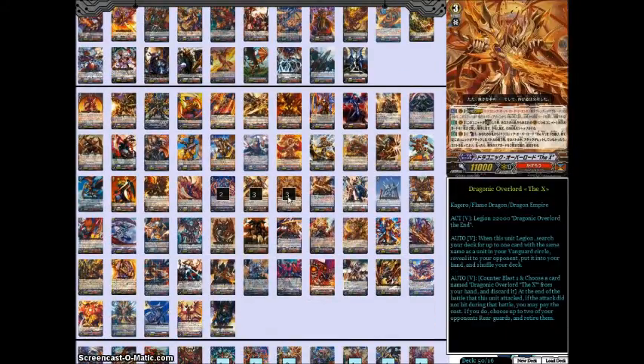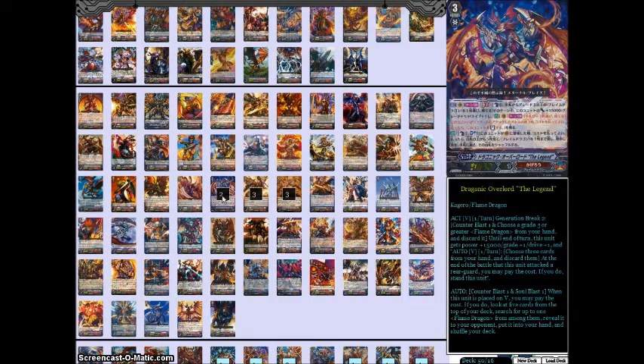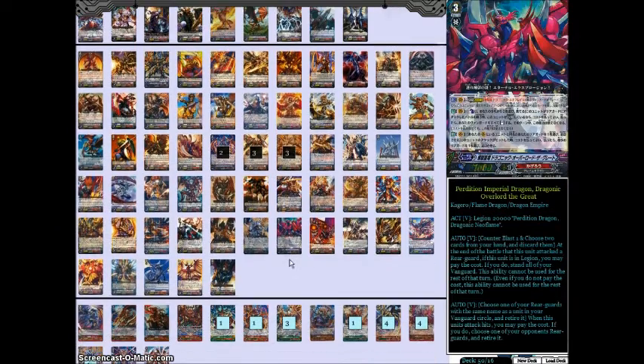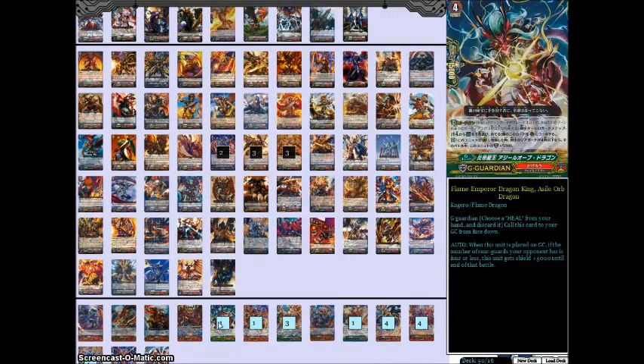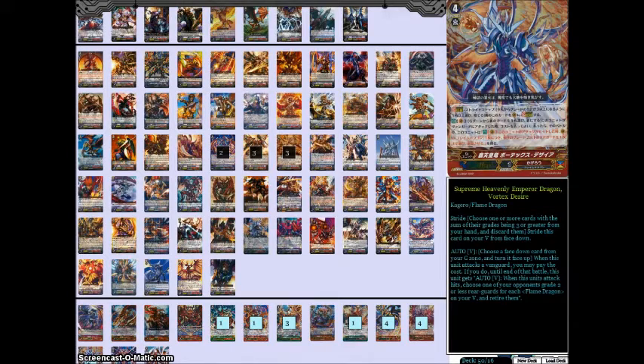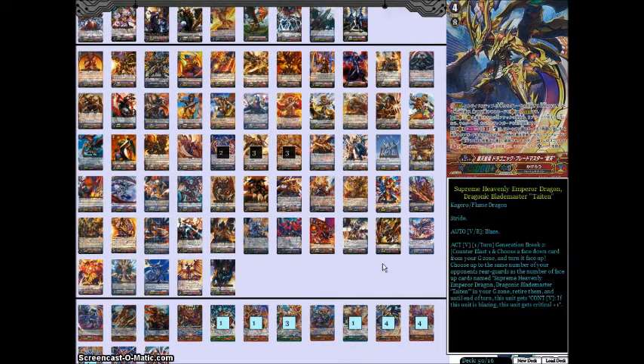For the Grade Threes: three Cross, three End, and two Legend. Because this deck plays super slow, games will drag on long enough that you will actually be legioning with the Cross and doing Cross shenanigans. For the strides, running four Ace — it's a pretty strong finisher card — one Desire to help proc your GB2 skill for the Legend, and four Blademaster Titan. This card I feel is incredibly underrated right now, as he's very simple but very good at what he does.